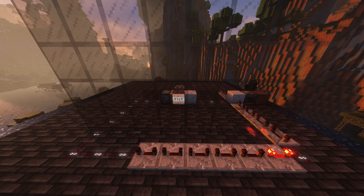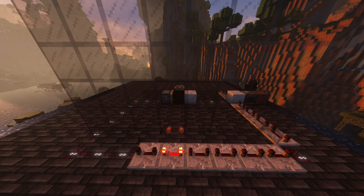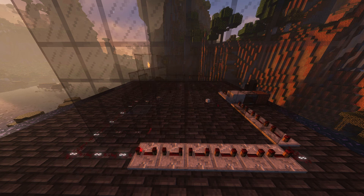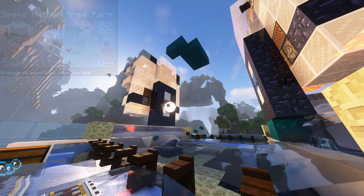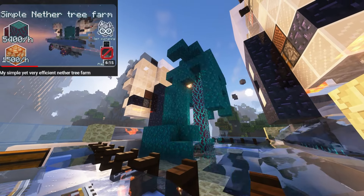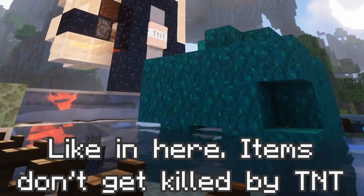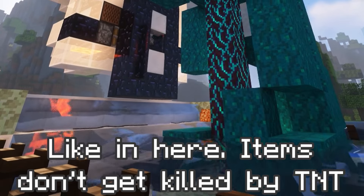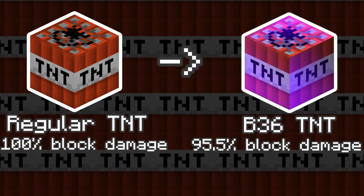Blowing up TNT inside Ancient Debris will deal no damage to surrounding blocks because Ancient Debris is explosion-proof. But now let's repeat that, except with a moving Ancient Debris. Not only did we blow up the Ancient Debris, but we also blew up a cavity in the glass tube just as if the TNT wasn't encased in anything. What happens when we move TNT inside a moving block is that the TNT will blow up blocks around just as usual, but won't blow up item entities.